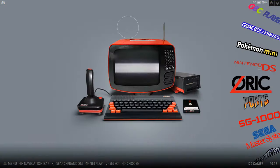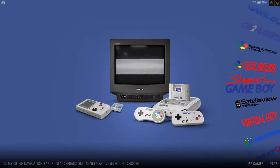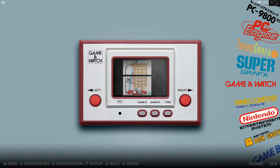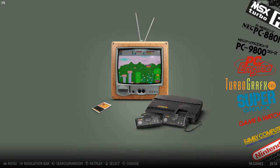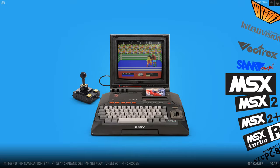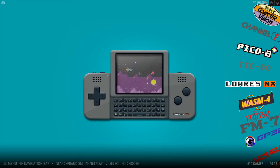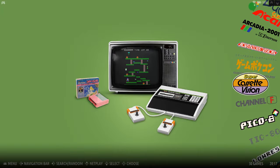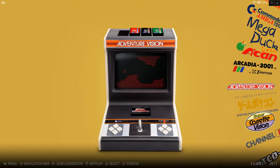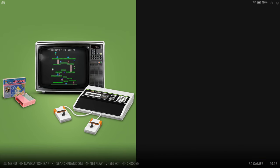Retro Games Saver is dropping this freshly built from scratch Retrobat build for your computer — plug and play. This covers floppy disks and cassettes, no disc-based systems, but he is giving you add-on packs. There's a massive PlayStation 1 collection and a bunch of other things. This kind of reminds me of what Virtual Man did a while back.